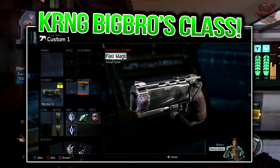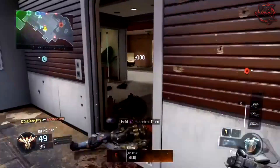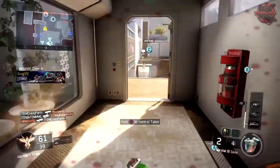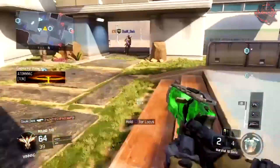If you have this weapon and you're not doing too well with it, definitely copy this class down because obviously it works — he got a nuclear with it. There are not many nuclears out there with this weapon right now, so definitely throw that class on and see if it makes the gun any better for you. Let me know down in the comment section below if it does.